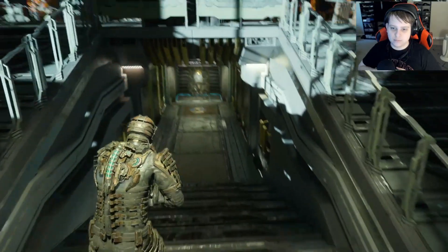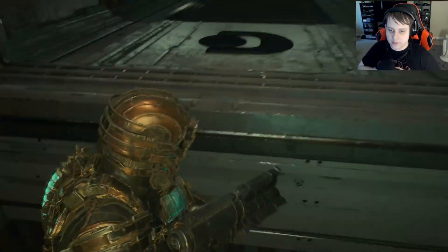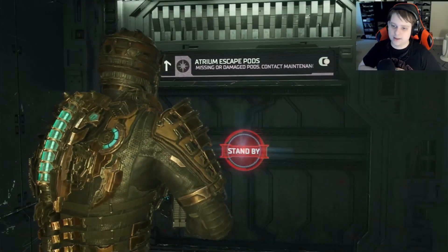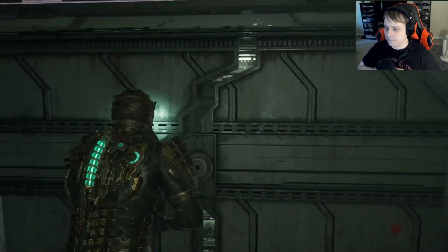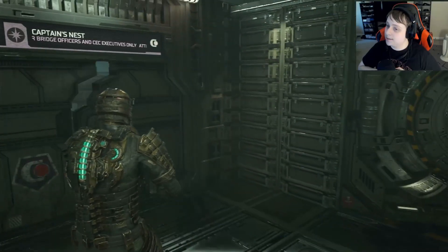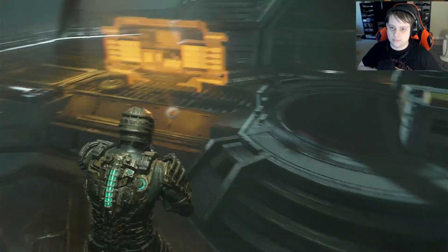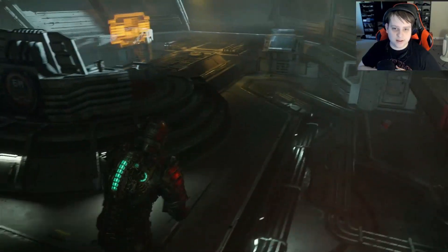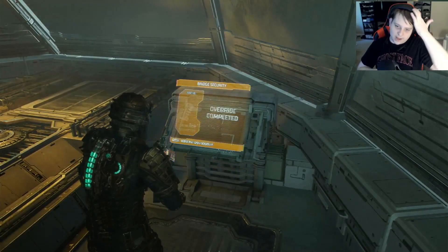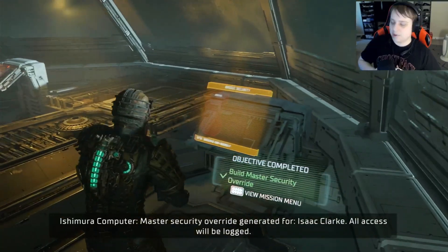I think most of the maximum security override doors are actually in the bridge. So it's a good thing we're here. There are escape pods, but it leads up to the Captain's Nest. Here's where the pod was jettisoned and Axel destroyed the Valor. There's a throne — that's a bit much, but I get it. Okay, activate Master Override. Bada-boom.